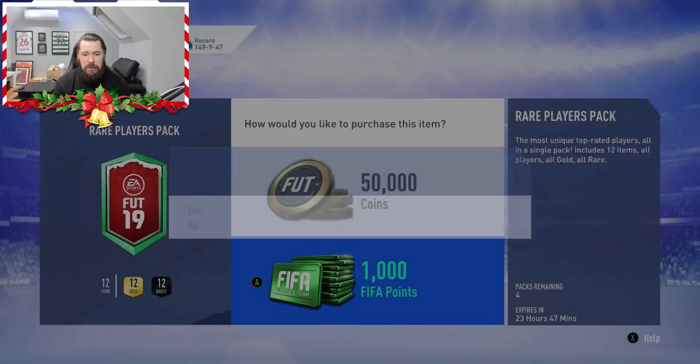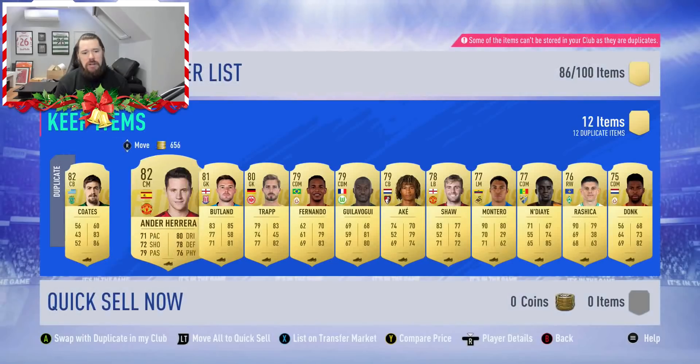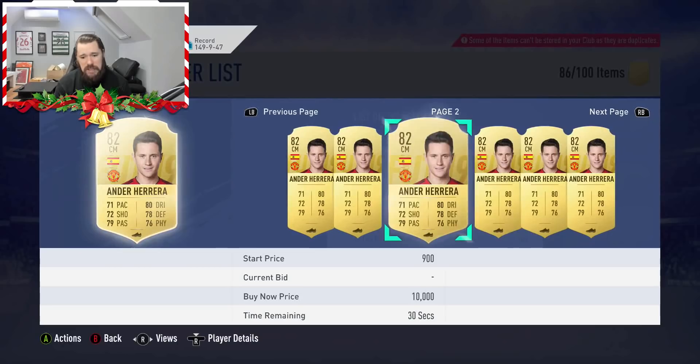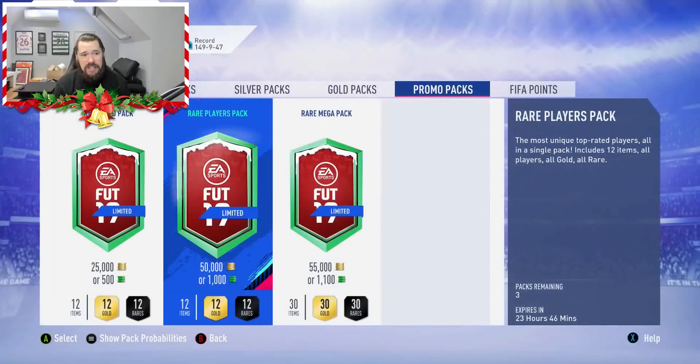Moving on to rare players pack number three. Can we just get one walkout out of these six packs, EA? Just one — let it be trash as well, let it be like Edison or something like that. I don't mind. It's not even going to be a board. It's going to be Coates, that centre-back — when you see Uruguay with no board, it's very few people there could be. And it is indeed — oh, we've got Ander Herrera. Is he valuable at all? Maybe 1,300 — no bin. Wow, even someone like Ander Herrera, 82 rated, very good links all over the place, still doesn't sell.